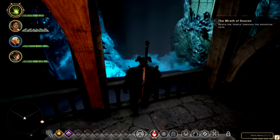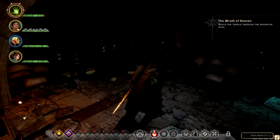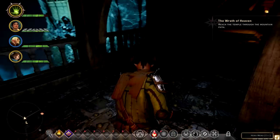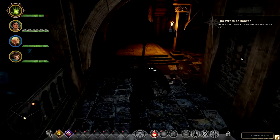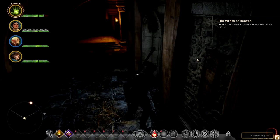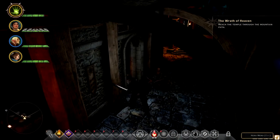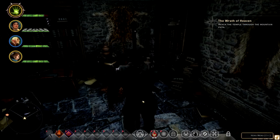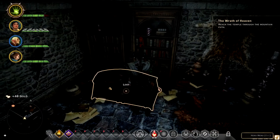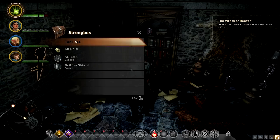Have a look-see. Interesting. I wanna slash all these things. Oh wait, there's a room here — and there's loot in here, I think. Yep, guys, out the way! Now you're intimidated by me — just kidding, I did nothing. There's another one over here. Come on — 58 gold, a stiletto dagger, and a griffon shield!